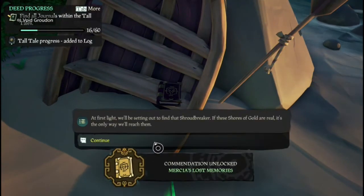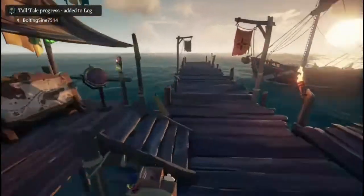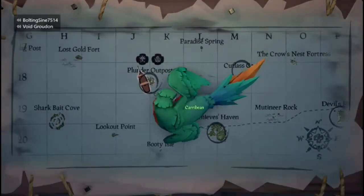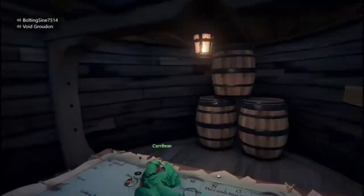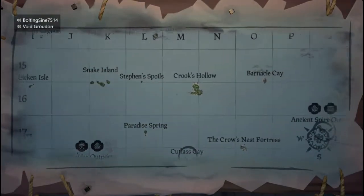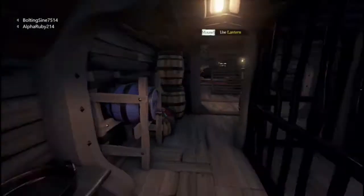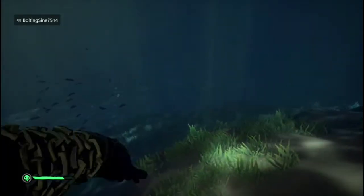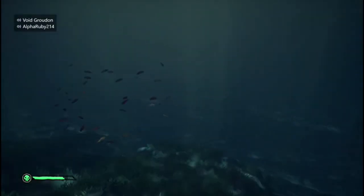The Shores of Gold. That should be all of the journals. Now you have to find the ancient chest and retrieve it. You have to go to the north shore and swim under the water to find the chest. It should be around here somewhere - drop the anchor.